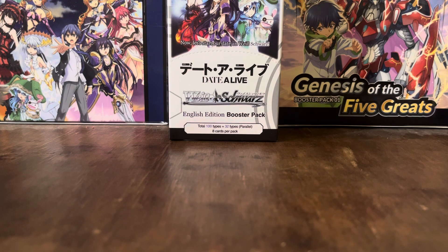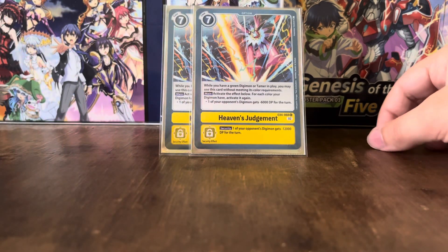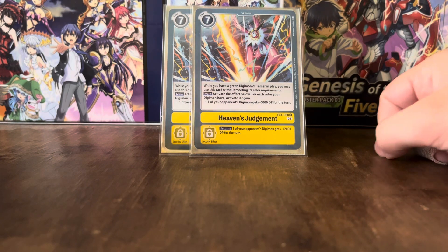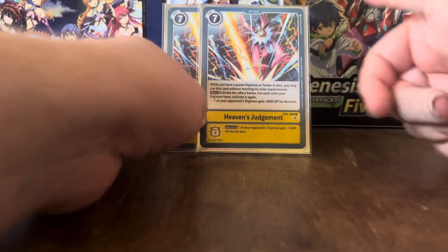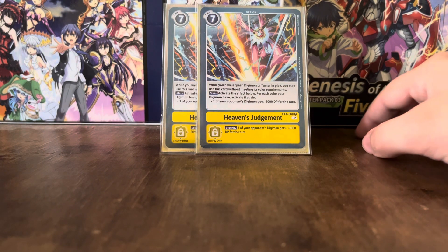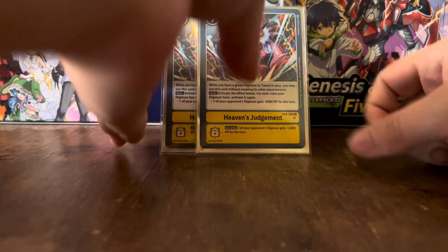The final card of the deck is Heaven's Judgment. While you have a yellow card in play, you can activate the main effect: for each color Digimon you have, one of your opponent's Digimon gets minus 6k DP for the turn — and you activate it again for each color. So since a lot of your Digimon are yellow and red, you can apply this effect twice. And it has the security effect of one of your opponent's Digimon gets minus 12k DP for the turn — that almost guarantees you will be deleting something.